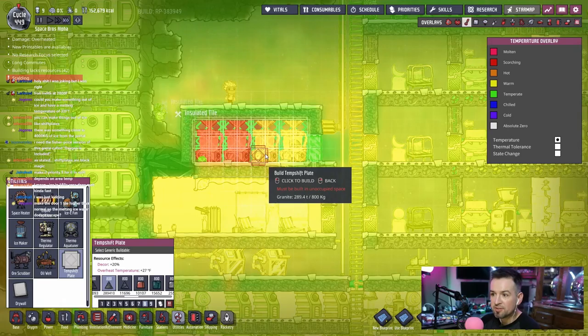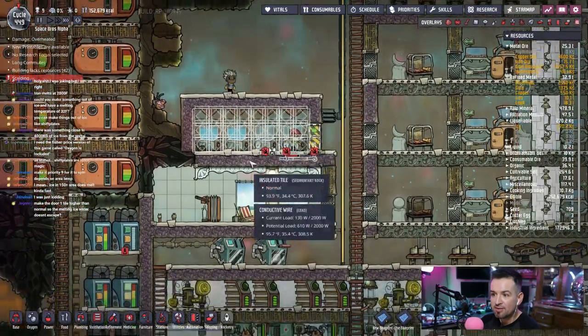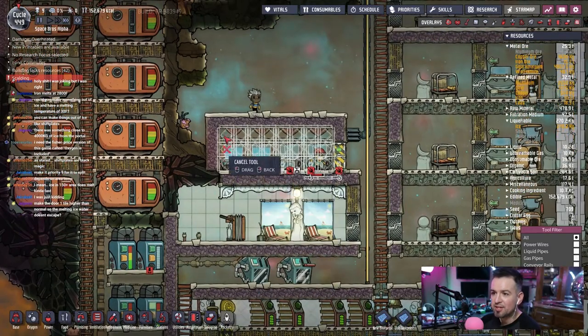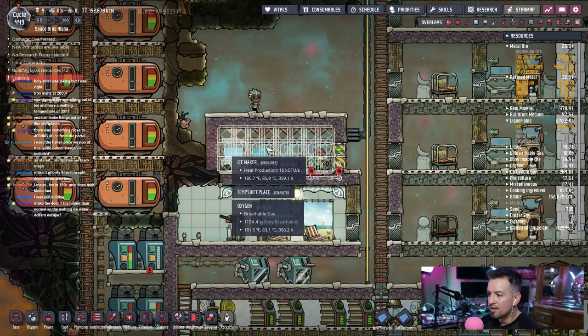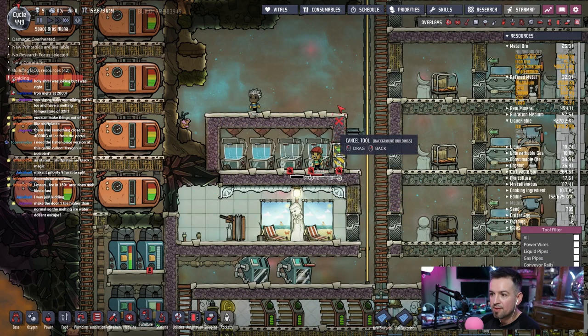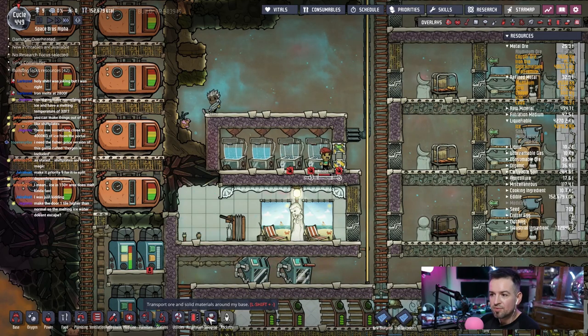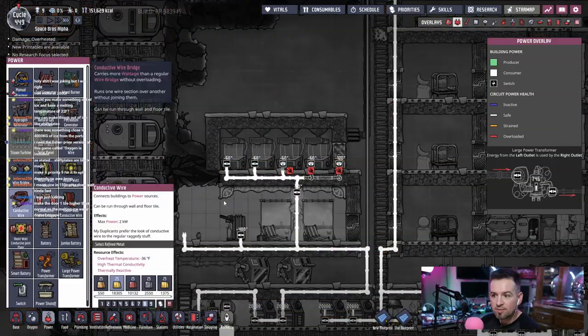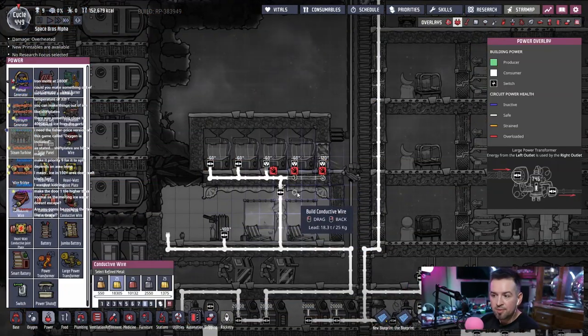It switched materials right in the middle of that build — that's annoying. I can't cancel. Cancel background buildings — I hate when it does that. Let's try that again, let them finish this. Power should be on its way.